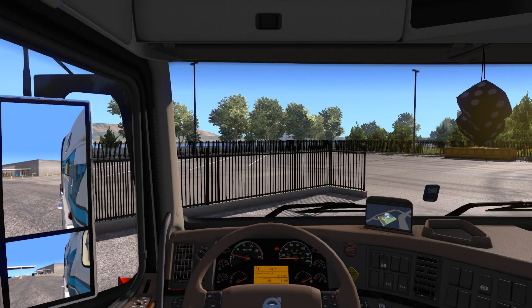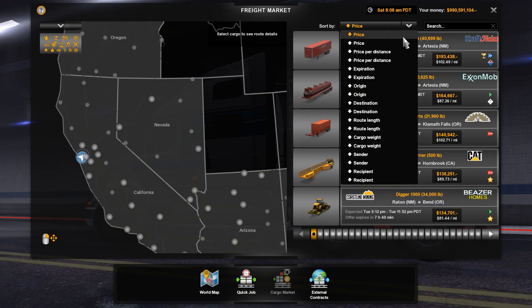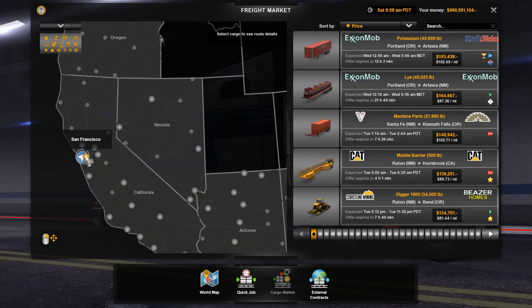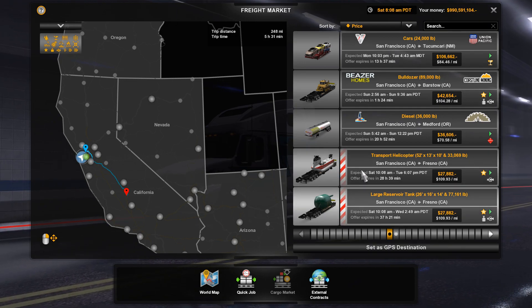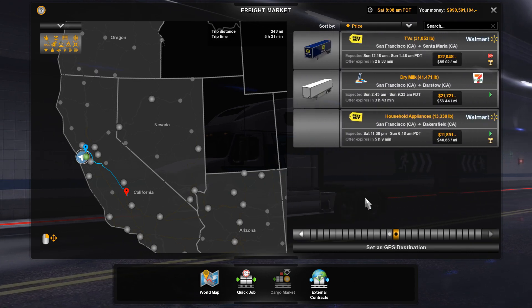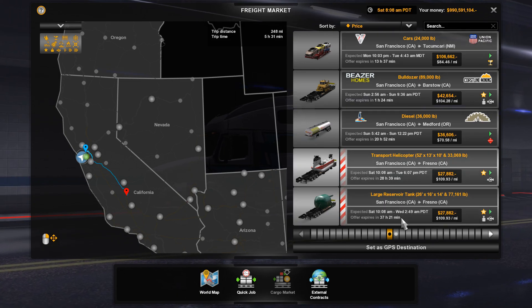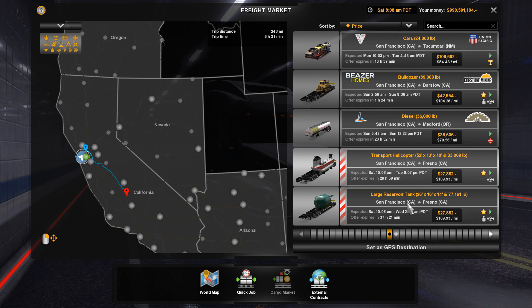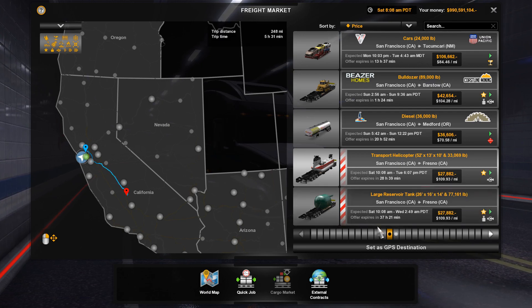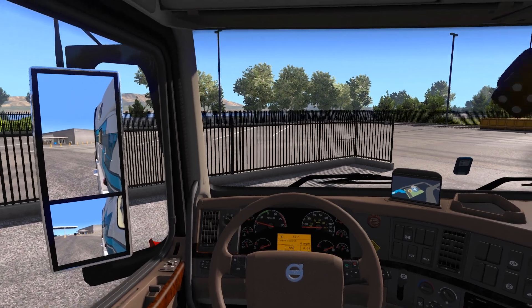Down here we have the information display — you can do cruise control, check your gauges, economy, and fuel. I'll keep it on cruise control. Everything looks nice — pretty happy with this. That's your little sat nav right there. Let's go find ourselves a job. First time ever looking at this — so for special transport jobs, you can sort them and there you go, that's what they look like. We've got a transport helicopter and a large reservoir tank, both going to Fresno.